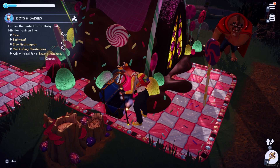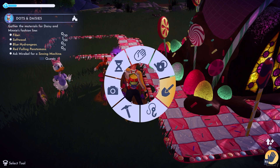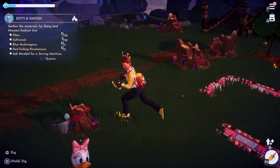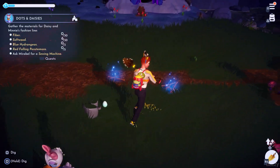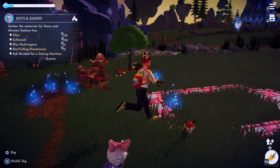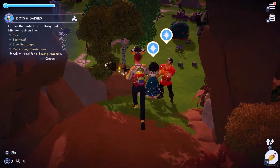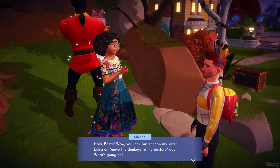We might actually just take this blue chest now that we see it. The Vanellope floor tiles paid off well there by noticing the blue. But yeah, you can get the softwood in the forest, you can get the fibre from the seaweed, you can get blue hydrangeas on Dazzle Beach, and the red falling flowers are either in the meadow or in the plaza, but you should have a good few of them in stock. The only other thing then is to go to Mirabelle and try and swindle a sewing kit or sewing machine off her.